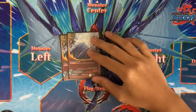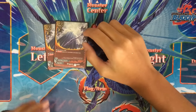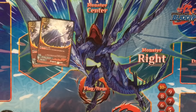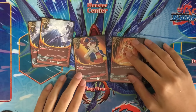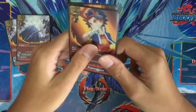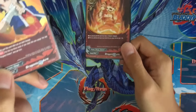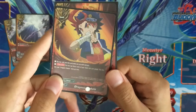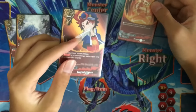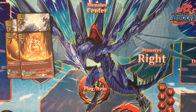Moving on to the spells: 2 copies of Dragonic Thunder — pay 1 gauge, destroy a size 1 or less monster on your opponent's field. Basically you can get rid of Tetsuya. Next, gauge increasing spells: 1 copy of Dragonic Endure and 1 copy of Dragonic Aura. One requires you to have a weapon equipped, the other requires you to have been dealt damage by your opponent. This one increases gauge by 3, this one increases by 2 and you gain 1 life. That's the gauge increase in the deck.